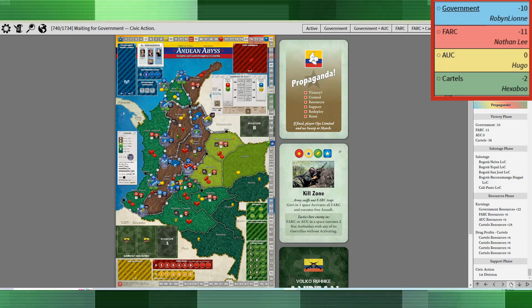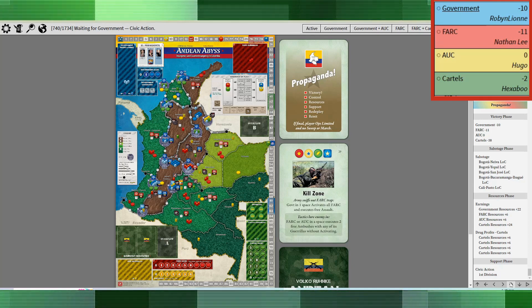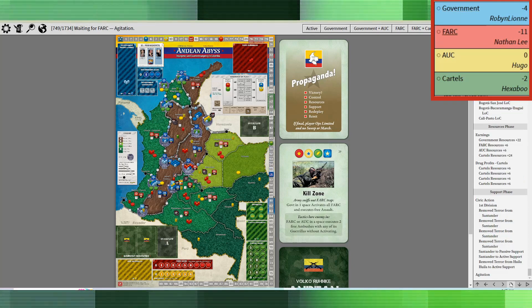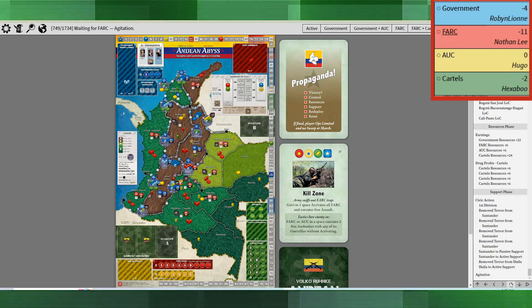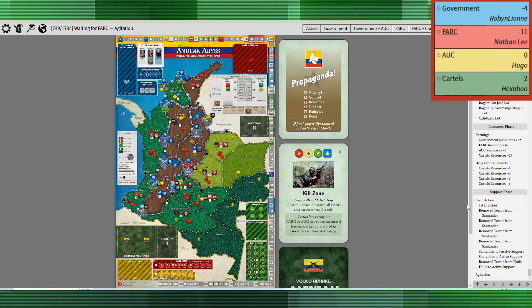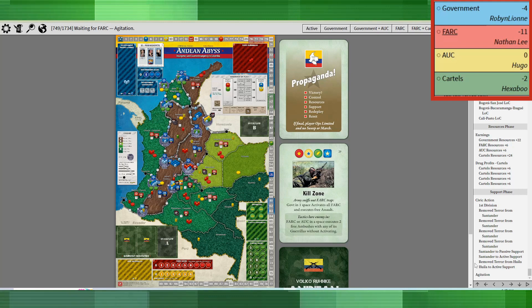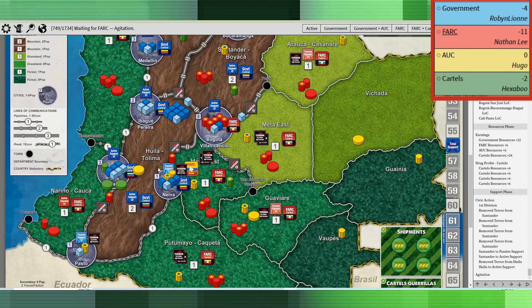The cartels traded in four shipments for another 24 resources — so now they're in great shape at this stage of the second prop card. The government basically focuses on Santander, getting that to active support at tremendous expense, and gets Huila to active support as well, ending up with five resources going into the next phase.